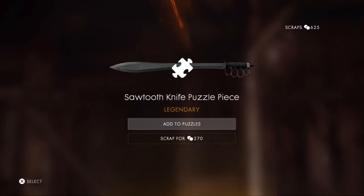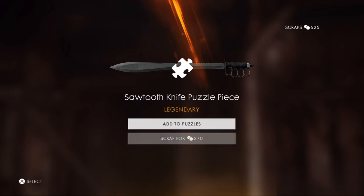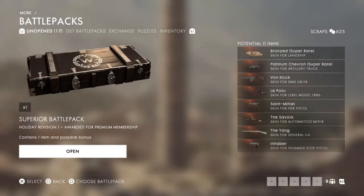And we got a sawtooth knife puzzle piece - I really want that actually. That and the grappling hook are the puzzles that I really want to complete. Sorry if I sound ill - I am quite ill. I've got a cold right now. I've got the coronavirus, guys.